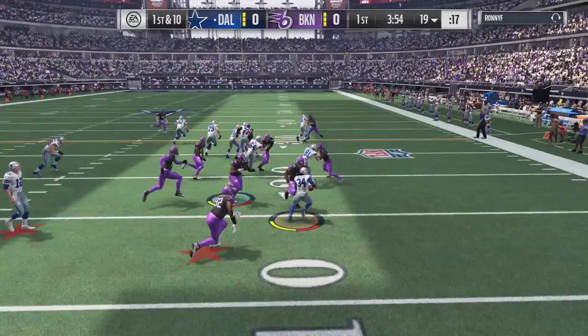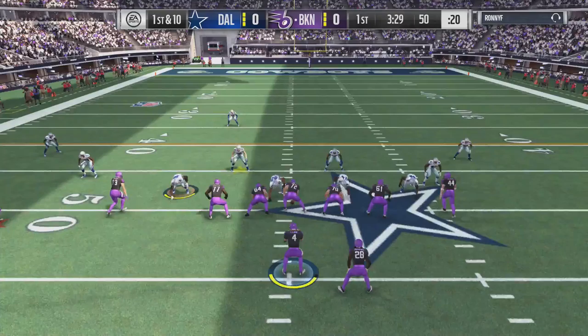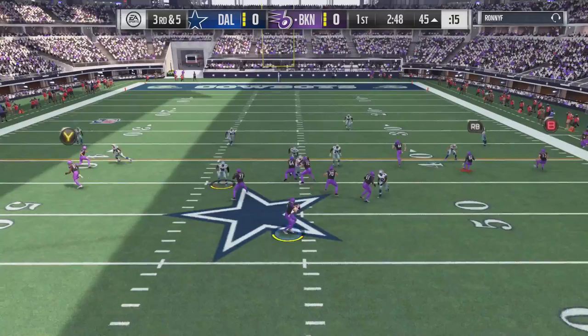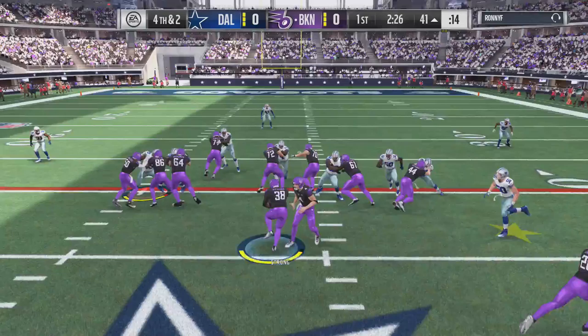Hit him in the backfield, stop him! Pick that — yes! We're just gonna keep rolling with Melvin Gordon like last game, so feed him the ball. We're short on first down, so we give it to Max John our fullback — he picks up the first.